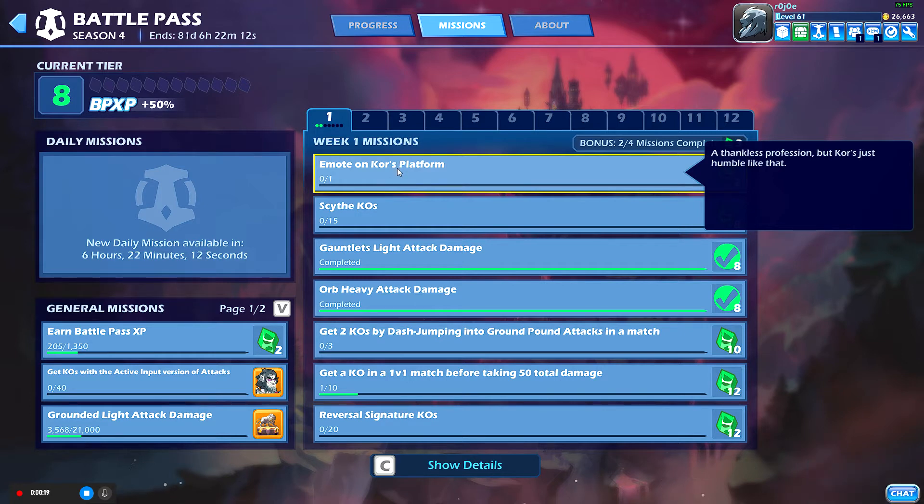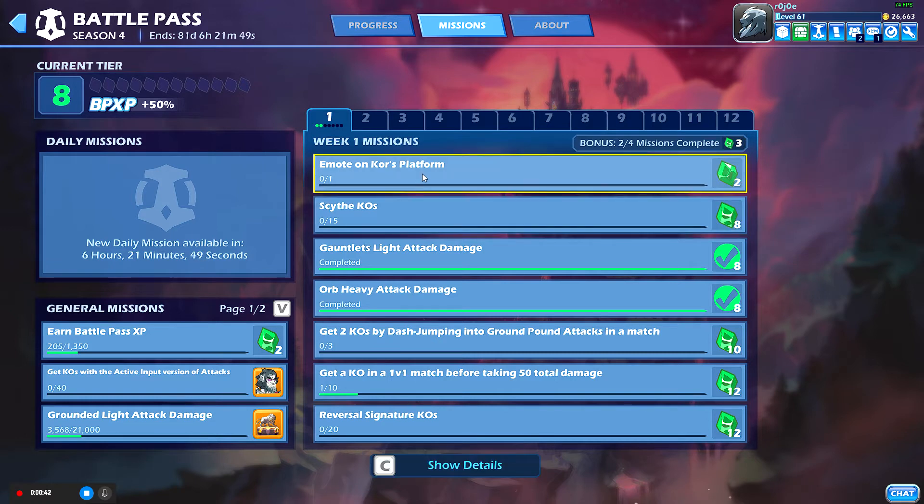Basically you have to load up into a Strikeout match, a 1v1 Experimental, or a 1v1 Ranked to get a small Blackguard Keep. It's the platform on the left of Blackguard Keep, so unfortunately all the matches I've done I haven't loaded into that side.